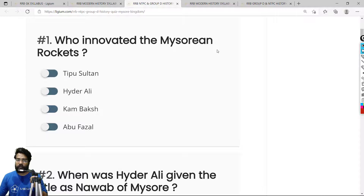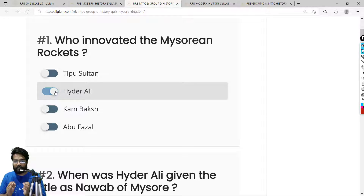Question 1: Who invented the Mysorean rockets? The Mysorean rockets were one of the reasons why Hyder Ali was able to defeat the British in the First Anglo-Mysore War. The correct answer is option B — Hyder Ali.